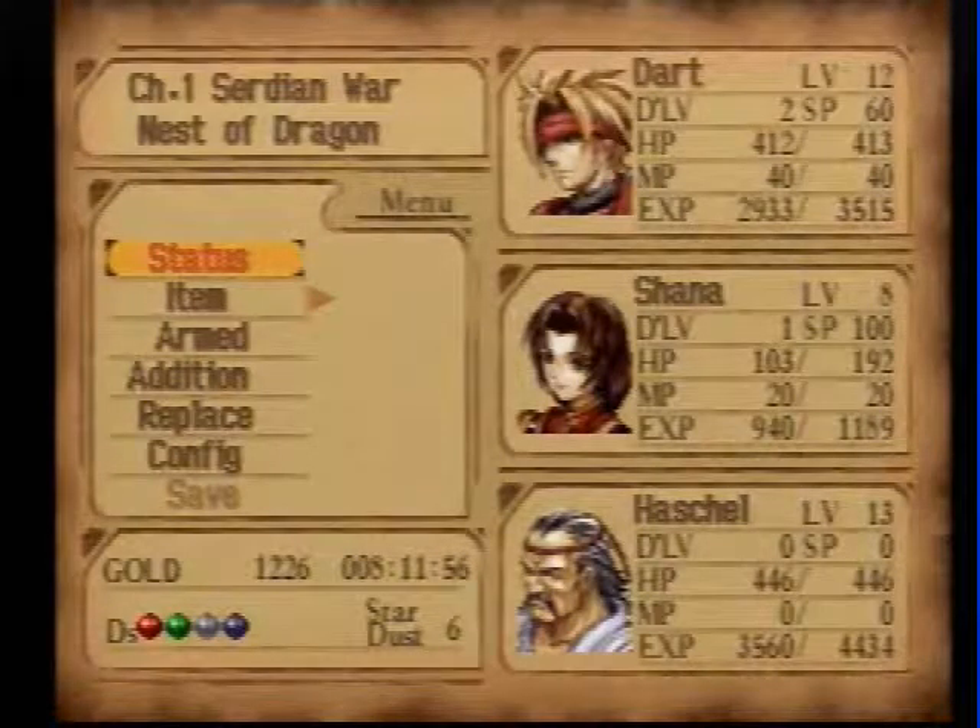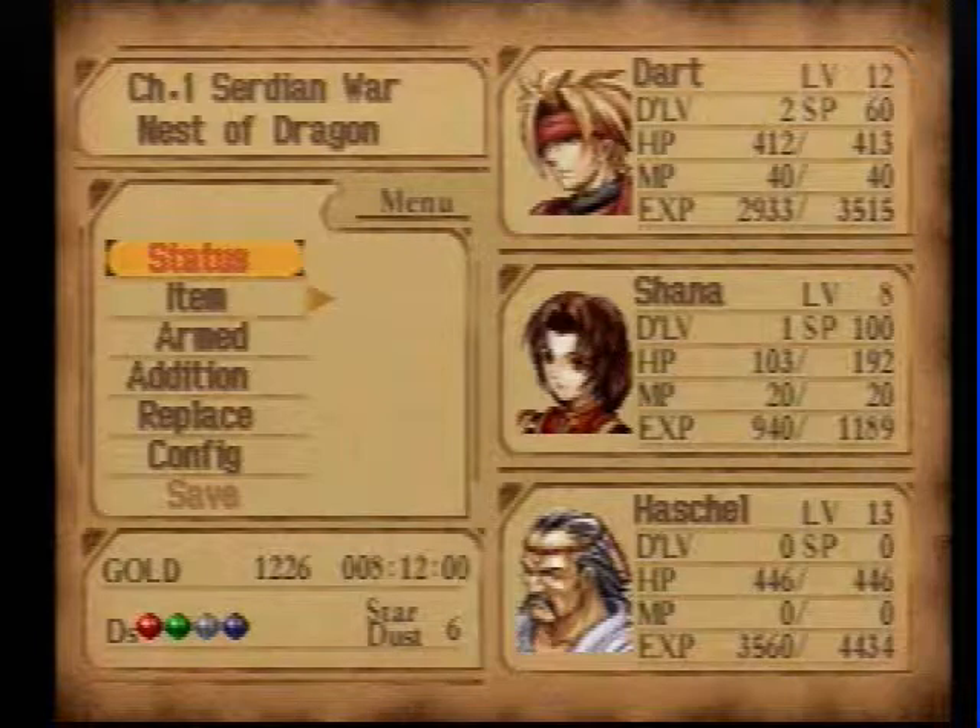For one thing, Shana as a dragoon has not been shown — her magic spells and just in general what she looks like as a dragoon. And then Hashel — the reason why I picked him for my party.